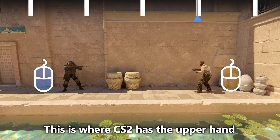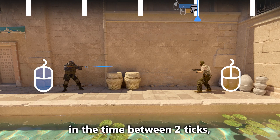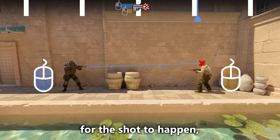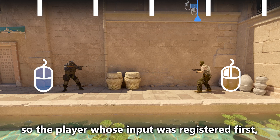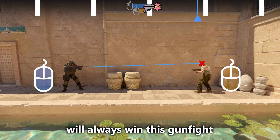This is where CS2 has the upper hand. User inputs are timestamped, so when two players click on each other's head in the gap between two ticks, even though the game waits until the next tick for the shot to happen, it sees the exact timing of those inputs — so the player whose input was registered first, even if just by a few tenths of a millisecond, will always win this gunfight.